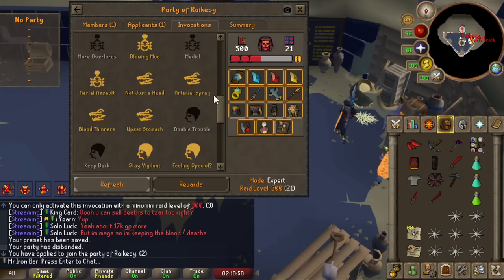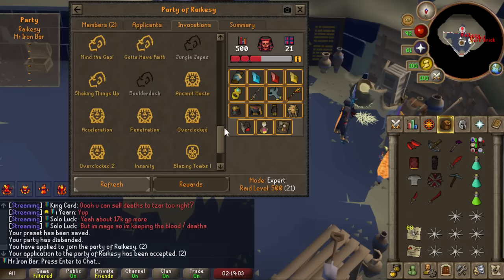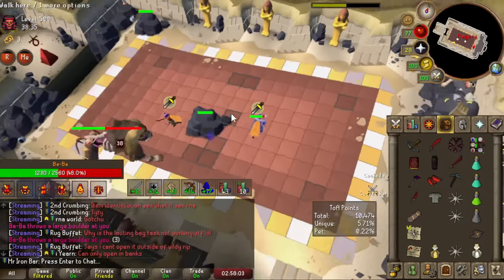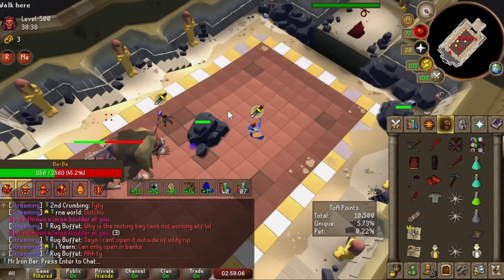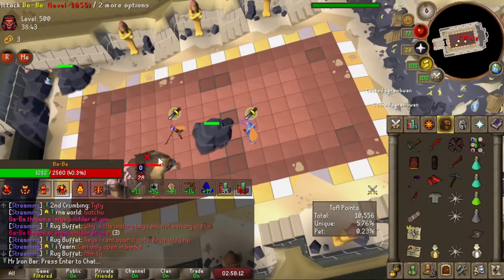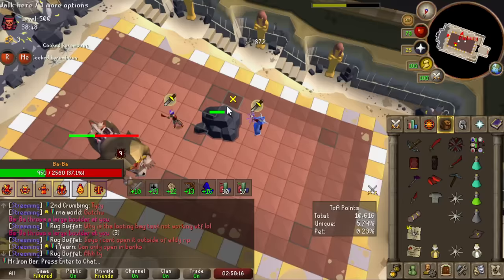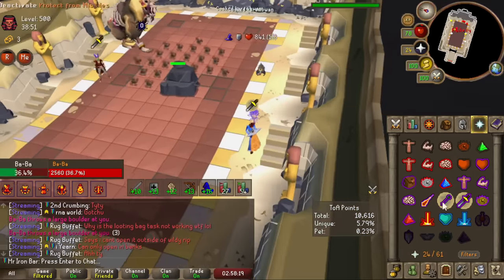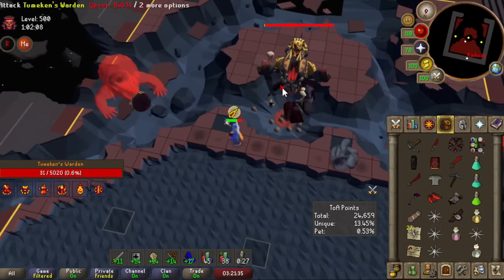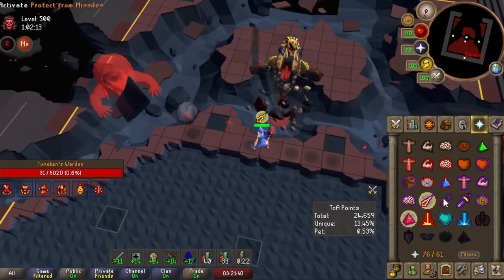We decided to up the invo to 500. Jagex added 2 new invocations that just purely bump up the invocation level by 200 as long as our previous invocation total was 300. This meant we were effectively doing a level 300 TOA but the boss just has higher HP and more damage — so it just meant slower. The only phase I'd be concerned about is the Enrage phase, which gets really long. Their defense and mechanics didn't change at all though, so it's actually probably an easier 500 than the normal game.